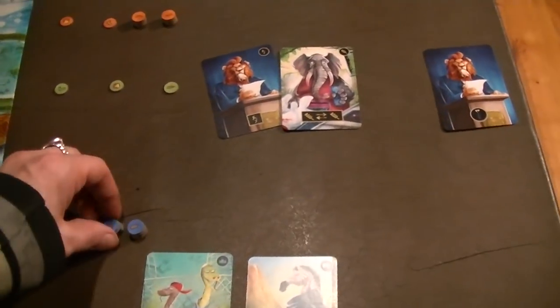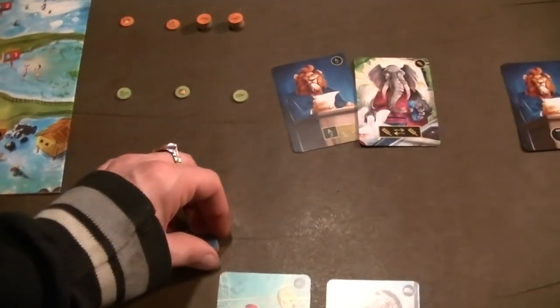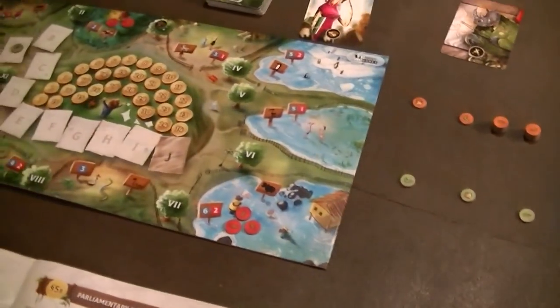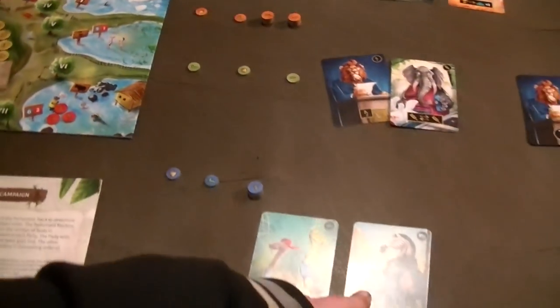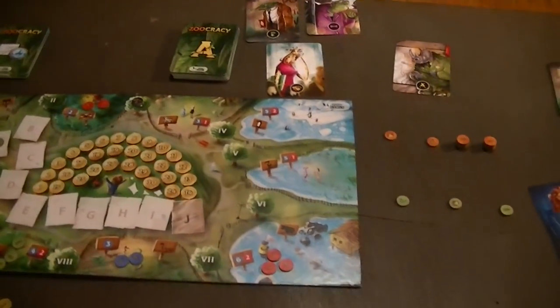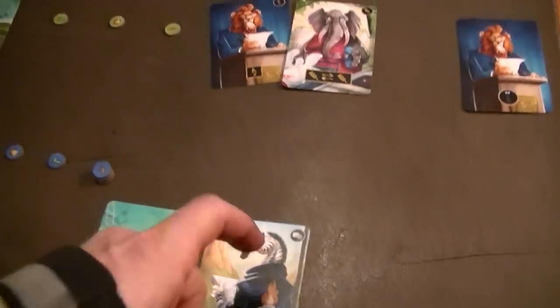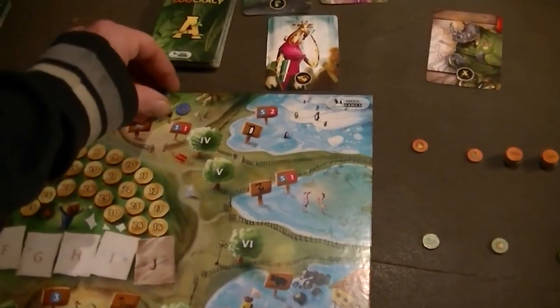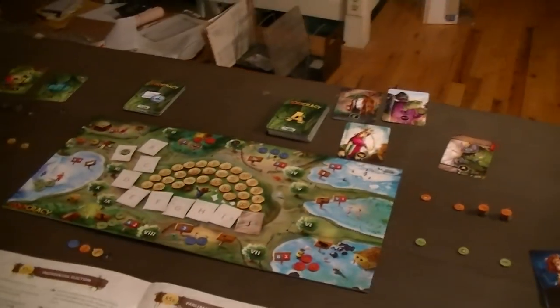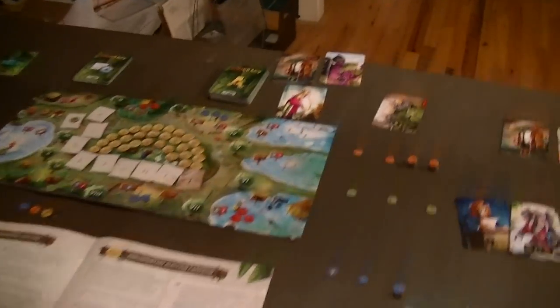That makes blue next. Blue takes a look — they have a loyalty on the snakes, which means two in the snakes seems like a safe bid. I could grab zebra, but nobody's in zebra. Oh, but this is in a different phase — no, I want to be the most in zebra. All right, I'm going to throw three in zebra. Just letting my cards dictate what I do.